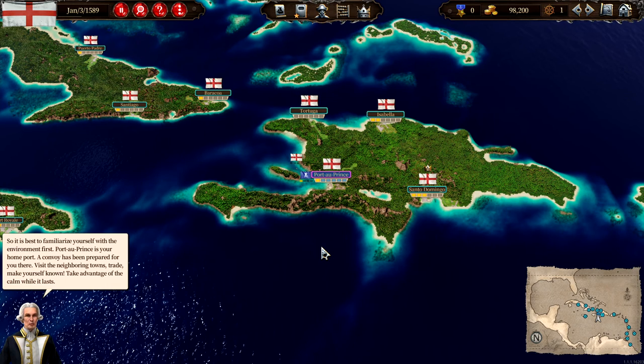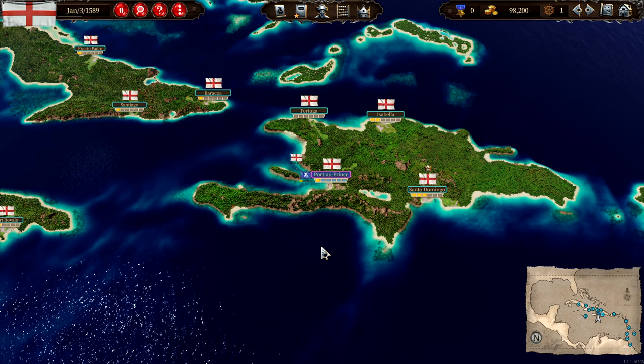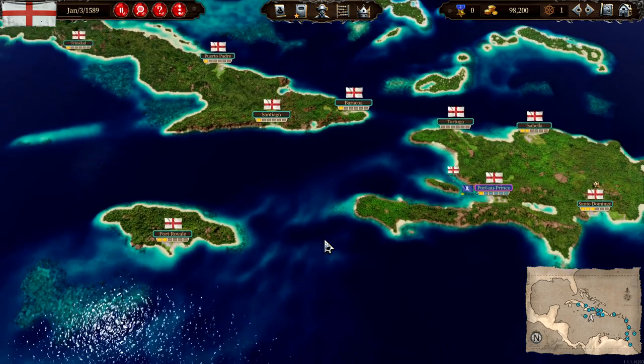Port-au-Prince is your home port. A convoy has been prepared for you there. Visit the neighboring towns, trade, make yourself known. Take advantage of the calm while it lasts. Port-au-Prince is the pronunciation - and Letter of Marque. So I learned something new today.